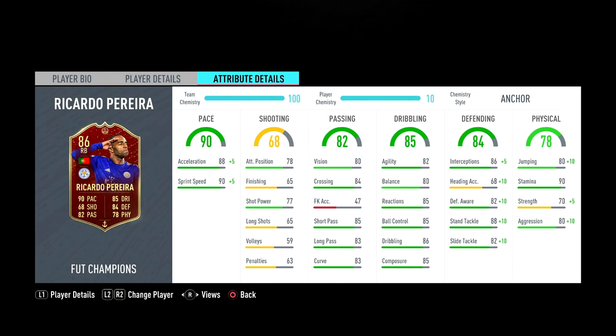His physicals are very nice as well. If you look at someone like Somed who has 65 strength, he's considered overpowered, so Perera can be overpowered as well with only 70 strength. But he does have 90 aggression with the Anchor — what a card this looks like.